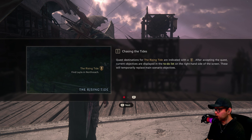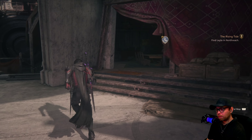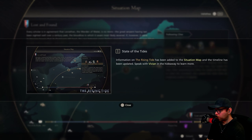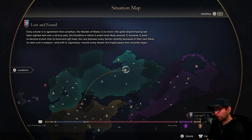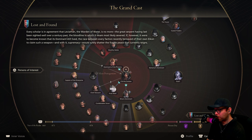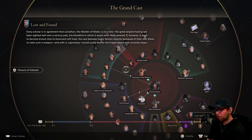The quest destination is indicated on the map. After accepting, it replaces the main scenario objective. I check the board — information on the Rising Tide has been added. It's showing we're going to Northreach. Characters appearing in the Rising Tide are listed. The game came out over eight months ago — it's been a while.